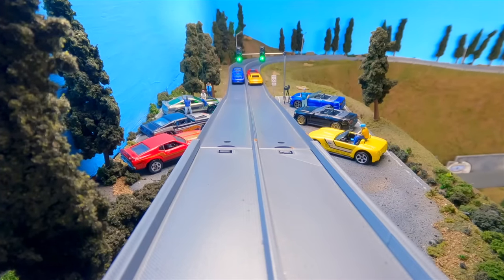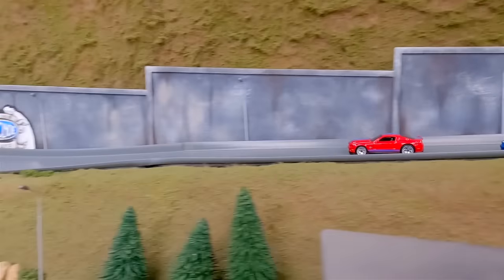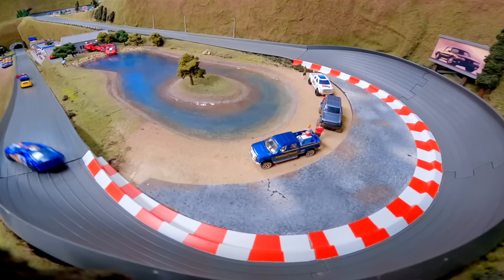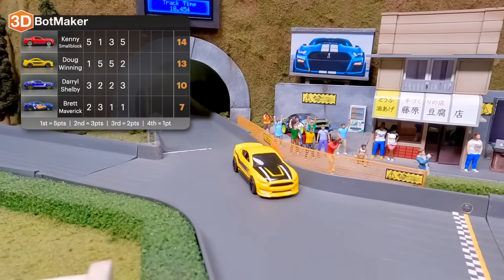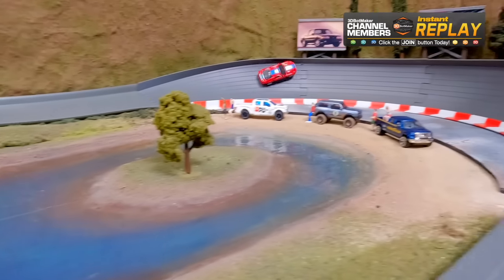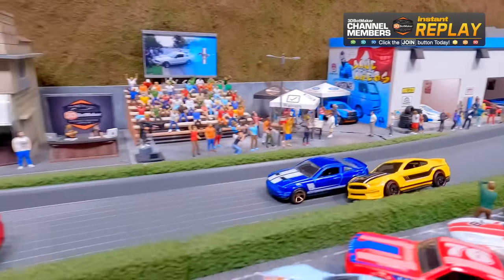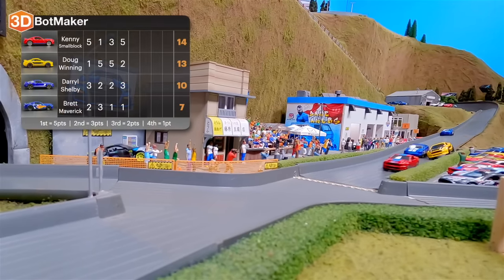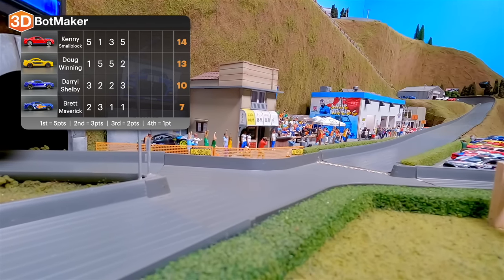These are the best of the best and they're doing well so far. Race four: Kenny Small Block in the lead, Daryl Shelby in second, Doug Winning in third. Through turn two — some contact, almost a wreck. Kenny Small Block way out front, flying around the final corner — he gets loose but holds on to take the win. A hit after the finish line. Four races in a row with no crashes, no wrecks, no DNFs. But there are still four races to go. Doug Winning rode the wall with a nice recovery.